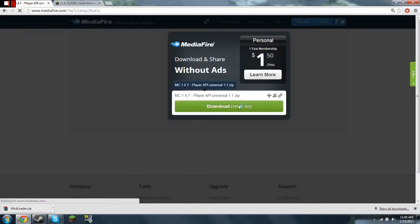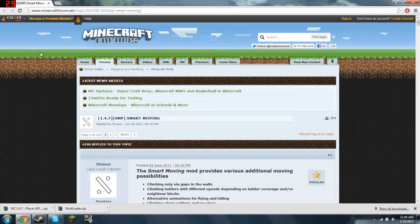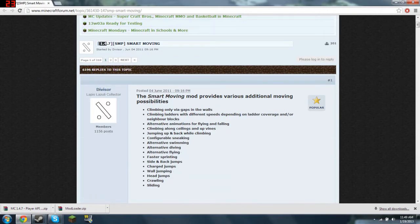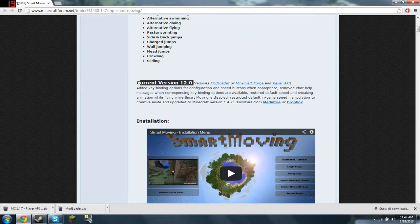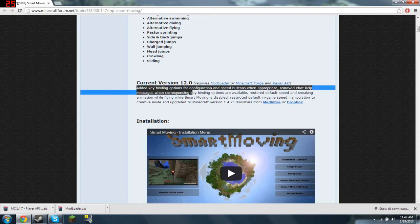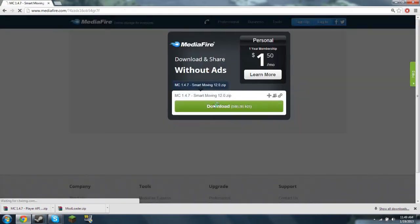Now go to the 1.4.7 Smart Moving Mod, go down — it's version 12.0 and it updates every single week. It's worth a lot, so download from the media file download.